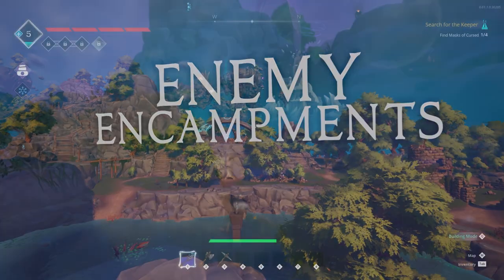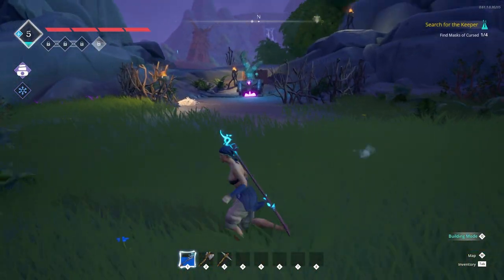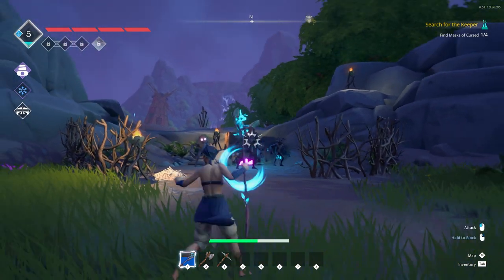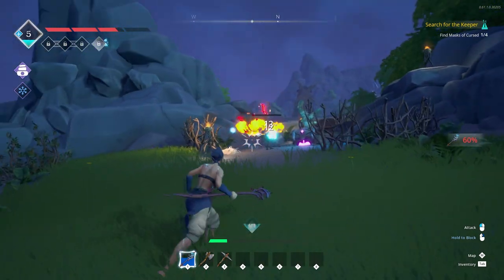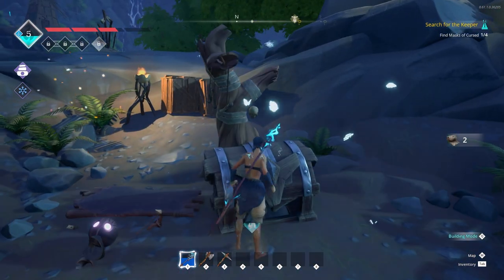Enemy encampments. Sometimes you'll notice an area with a large chest highlighted with a purple glow in the center, often surrounded by fence-like structures. These encampments are guarded by aboriginals that must be defeated. Once you take down all the nearby enemies, the chest's purple glow will turn blue and unlock, allowing you to retrieve its contents, which will often contain gold coins.